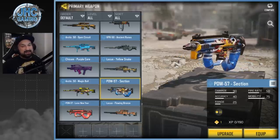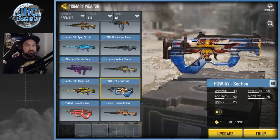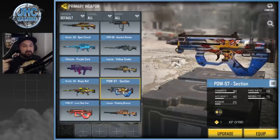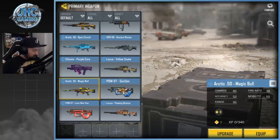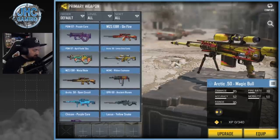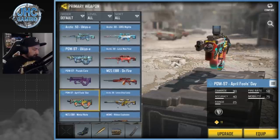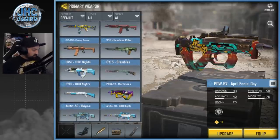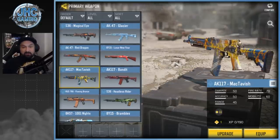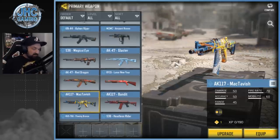Now moving to the rare stuff — the blue rarity. That was the hardest to make a top three because there's so many skins. Just for example, the Section skin just added recently is awesome, the Magic Bull always made my top 10 in the past, the April's Fool is super OG and unique, and Headless Rider and McTavish also always made my top 10. I had to make a decision and choose only three.